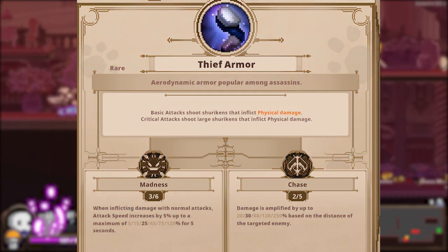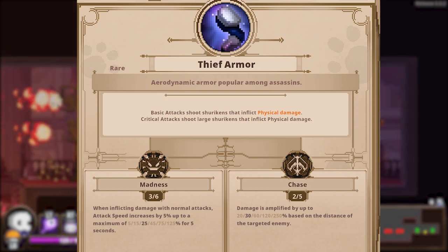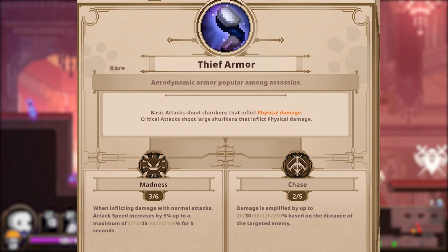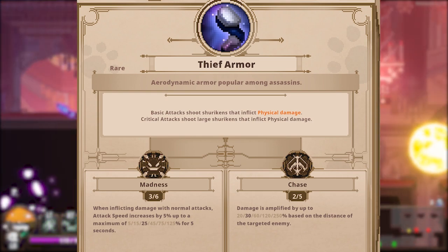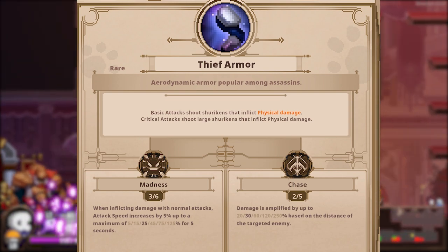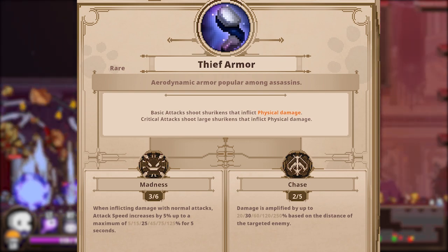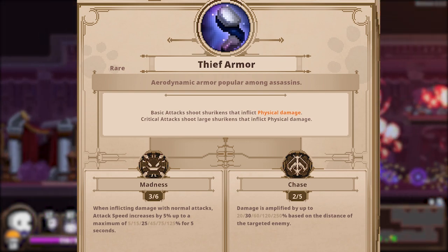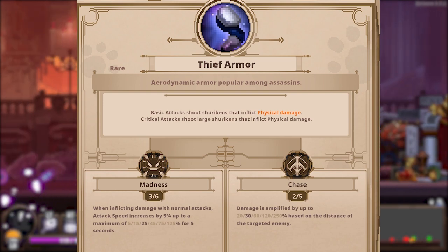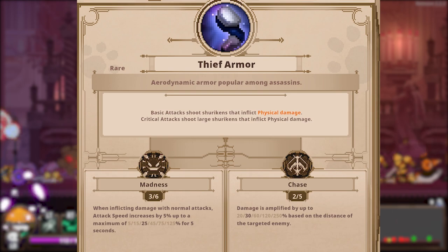Thief Armor is one of those special items that can turn an entire run into a blitz if used well. All of your basic attacks now fire a Shuriken. Critical hits from basic or skill attacks will fire a larger Shuriken. It comes with Madness on it, one of the most powerful inscriptions. You can stack up Madness and attack speed and spam basic attacks for lots of small Shurikens, or stack up lots of crit so that you get lots of large Shurikens. It's worth noting that the large Shurikens will spawn from every critical hit — so if you have a skill or attack that hits multiple times and crits multiple times, you're going to see a lot of Shurikens on your screen. As an example, Reaper's fire that he leaves on the ground ticks for multiple points of damage, and every single time that does damage it has a chance to crit and spawn a large Shuriken. And one of my favourite combos is to pair it with our next entry.